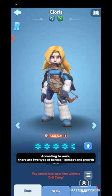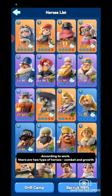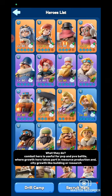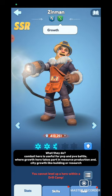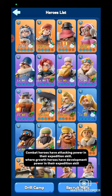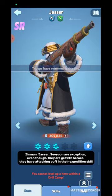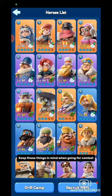According to work, there are 2 types of heroes: combat and growth. Combat heroes have a red sword icon in their name. Growth heroes have a green hammer icon in their name. Combat hero is useful for PvP and PvE battle, where growth hero takes part in resource production and city growth like building or research. Combat heroes have attacking power in their expedition skill, where growth heroes have development power. Zinman, Jasser, and Seoyun are exceptions — even though they are growth heroes, they have attacking buff in their expedition skill. Keep these things in mind when going for combat.